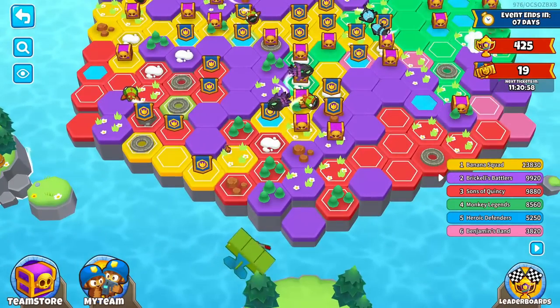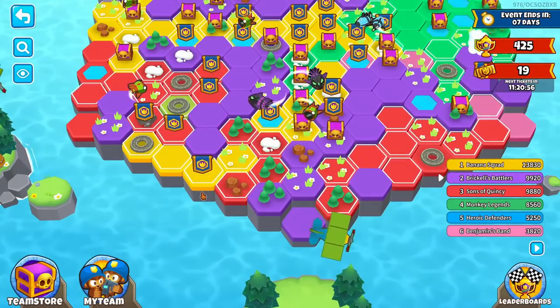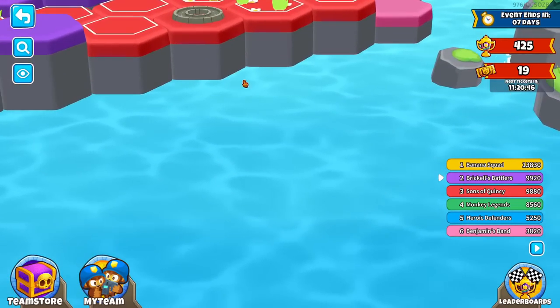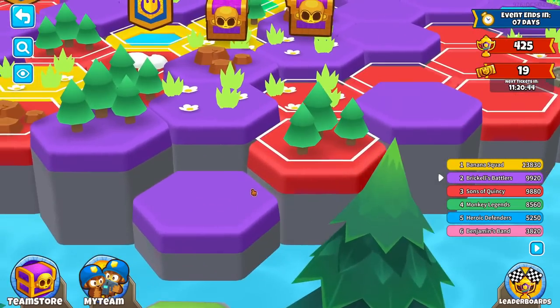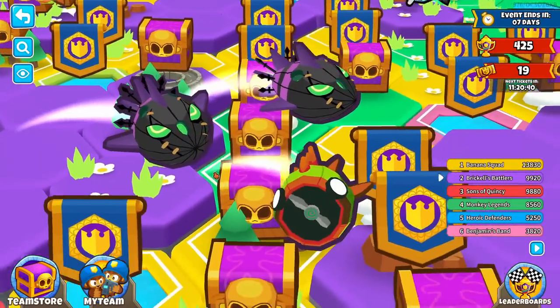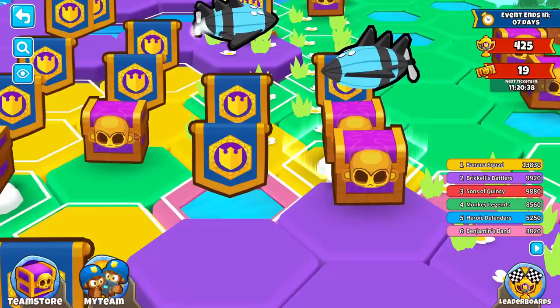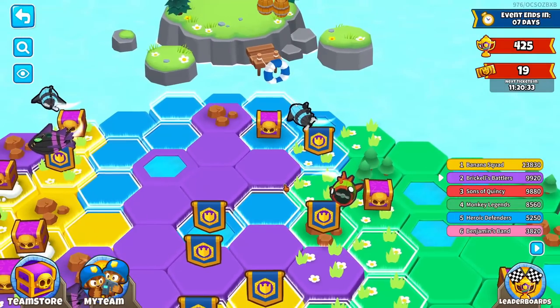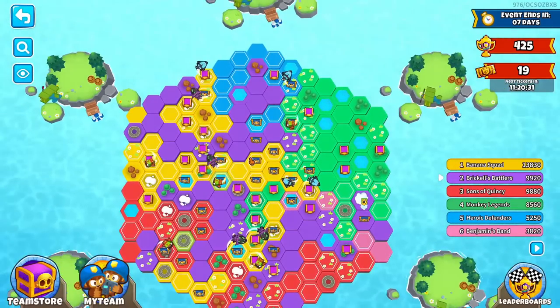Let's just zoom in really quick and enjoy this. Look at this — we got the Ace right there. Look how cool this looks — the bosses right there, they've got 3D models for everything. You can see the side and the peripheral change on everything right here. And you can just explore the map — this is just so cool looking.